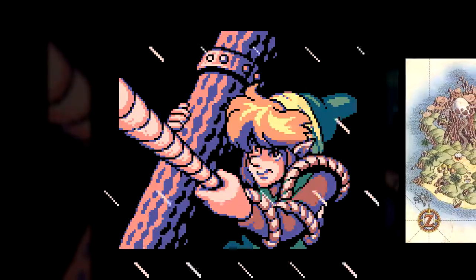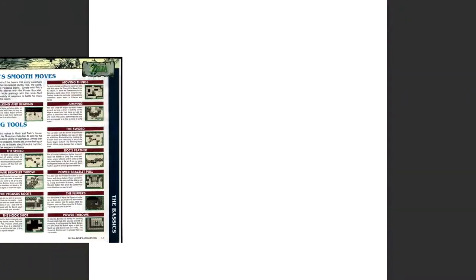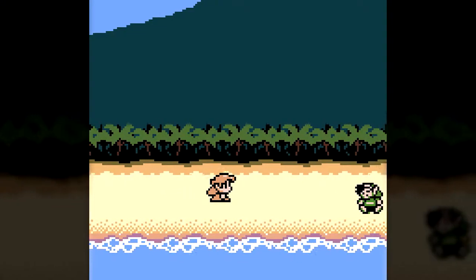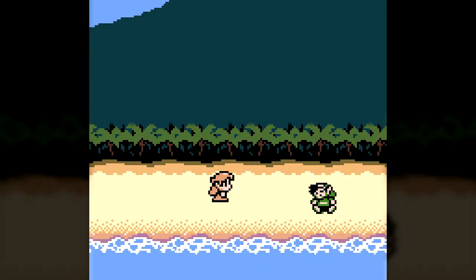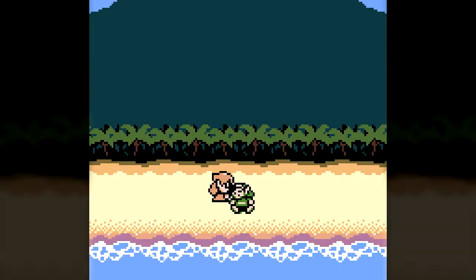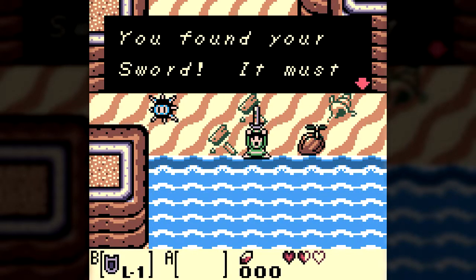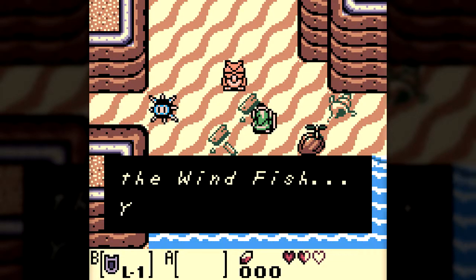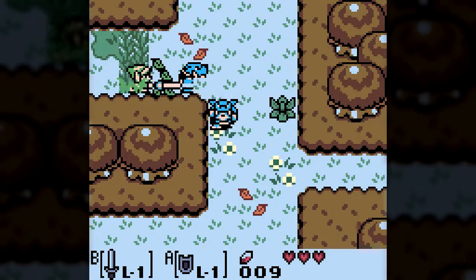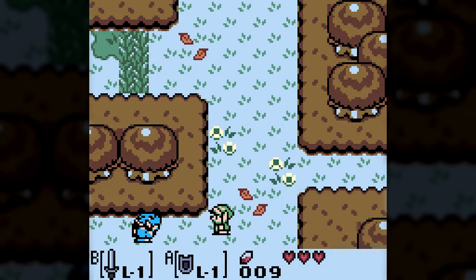The game opens with our protagonist — the same hero from A Link to the Past, according to the Official Player's Guide — battling a storm at sea. His ship is struck by lightning and eventually he washes up on the beach of the island Koholint, where he's found by Marin. Our hero reacquires his sword and is nudged in the general direction of adventure by a mysterious owl. There are eight instruments of the sirens to collect, each hidden in a dungeon, each dungeon inhabited by not only a boss but a mini-boss, and sometimes more than one.